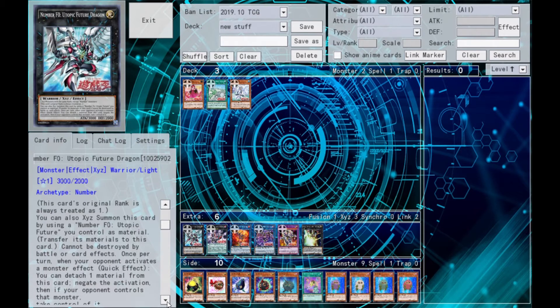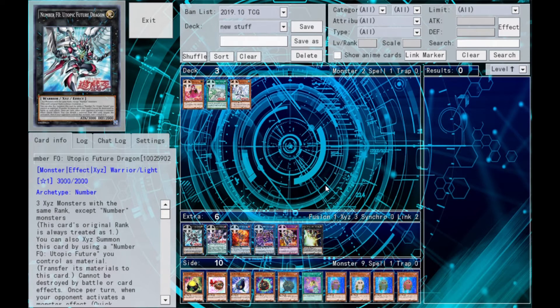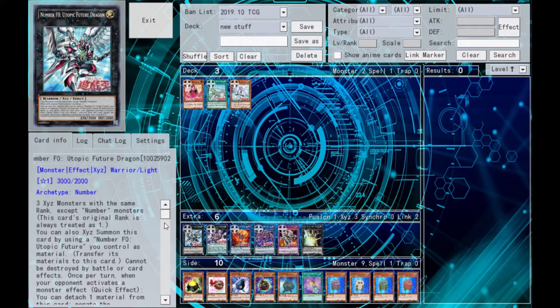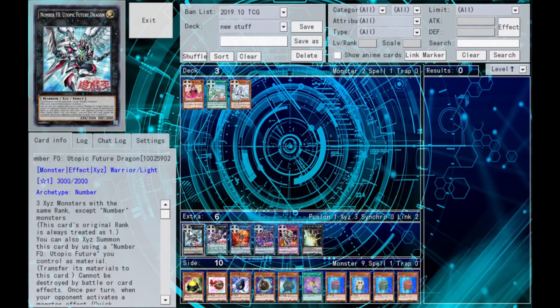When your opponent activates a monster effect, you can detach a material to negate it once per turn. And if your opponent controls a monster, you can take control of it. So this is basically just another target for overlaying on top of Utopia — you go Utopia, overlay Utopic Future, then Utopic Future Dragon on top of that. I wouldn't run more than one of it. It requires your opponent to activate a monster effect, so nobody's going to do that with this thing around. It's a decent one-of.